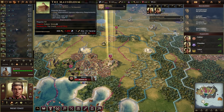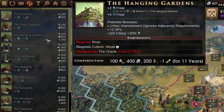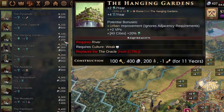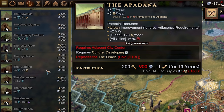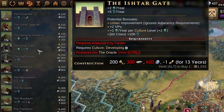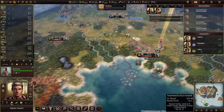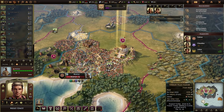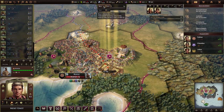Now I could build the Ishtar Gate, or the lighthouse, or the hanging gardens. If I build the hanging gardens I'd be out of resources and would have to start chopping aggressively. The Ishtar Gate would be nice because it would instantaneously boost the culture in all my cities, which is a really really powerful ability. So I'm going to build the Ishtar Gate — even if it's going to completely wipe out my economy, I think it's worth it.